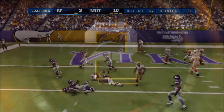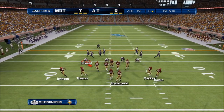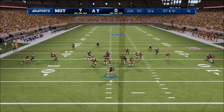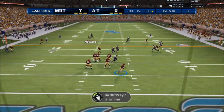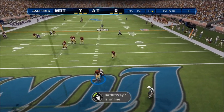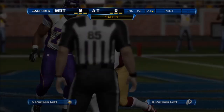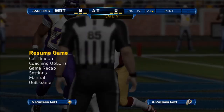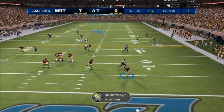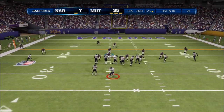On to number two — this play shows you exactly why you don't want to try to outrun the quarterback-seeking missile known as Deacon Jones. Check this out: one-man blitz, target acquired, and here he comes. When he locks on, it's over. You don't want to be the guy running into the end zone there. And of course what happens right after the play — we get the rage quit. RG3 is going nowhere.